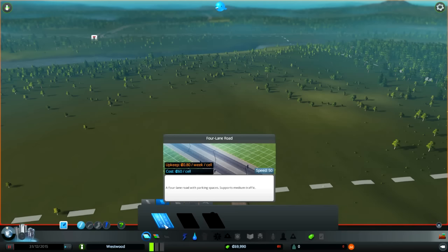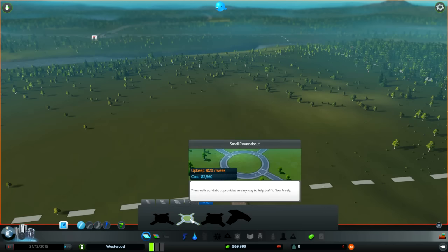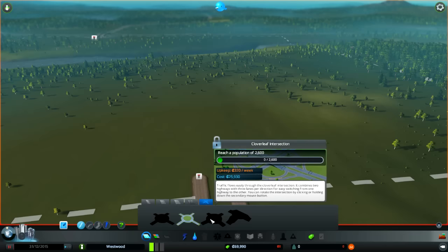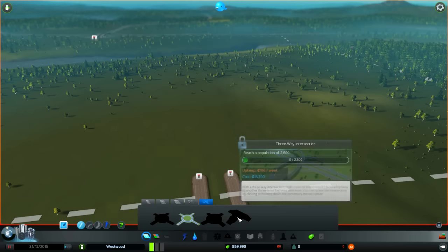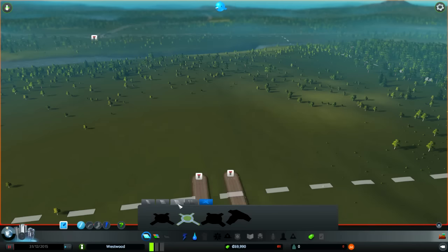Four-lane road, nice. Upkeep costs are probably gonna kill me. Intersections - small roundabout, nice. Cloverleaf, three-way, large roundabout. Interesting - they have roundabouts pre-built. I wonder if that's cheaper than just building it yourself.